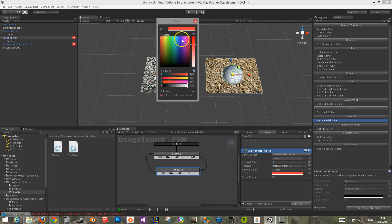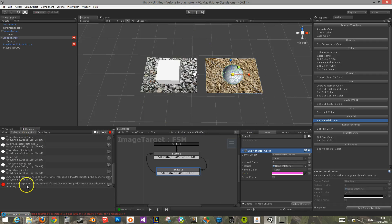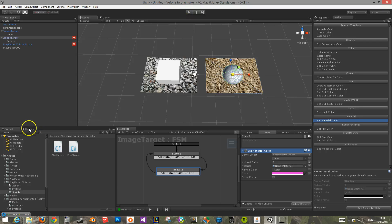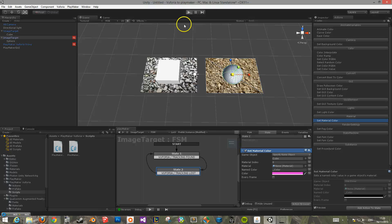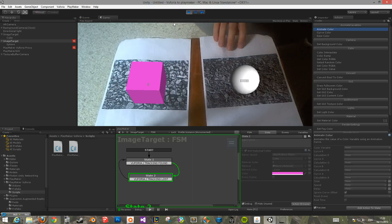All you need to do then is pick whatever color you'd like. This area here I wouldn't worry too much about — I have no idea why it comes up; it seems to appear when you drag in the Euphoria proxy. So I hit play and there it is working.